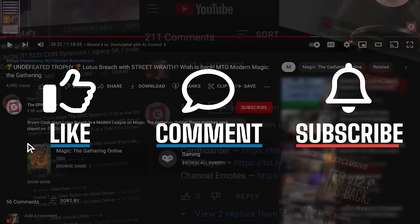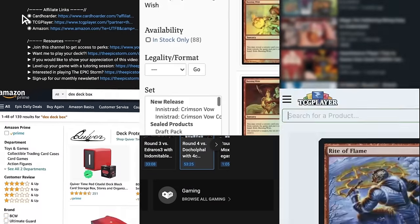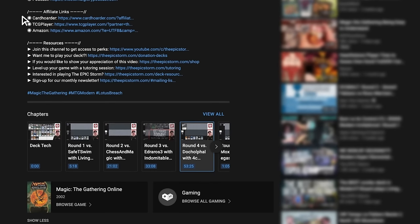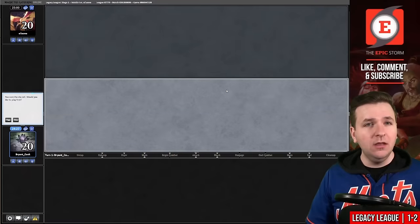If you're still watching, make sure to give this video a like, comment, and subscribe. While you're near the description, here's a reminder to use our affiliate links if you're going to make a purchase from Amazon, Card Hoarder, or TCG Player. Just above those affiliate links you'll find our social channels — make sure to join those to connect with us. Let's try to bounce back.